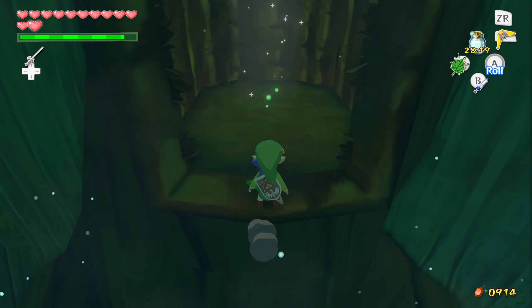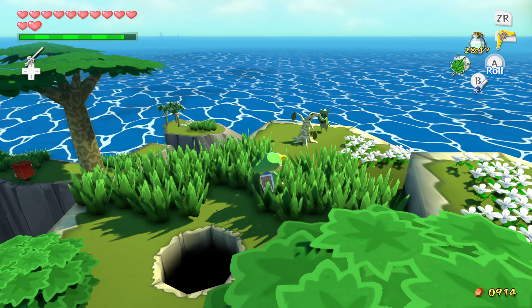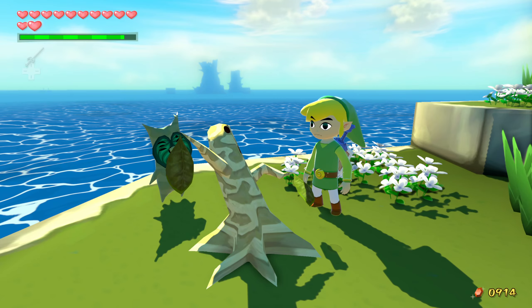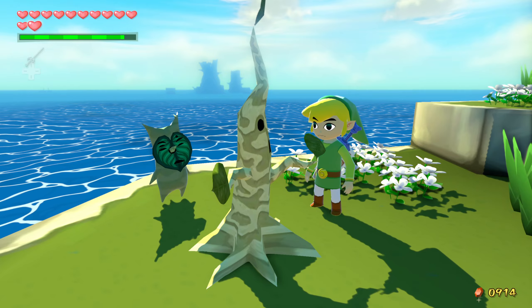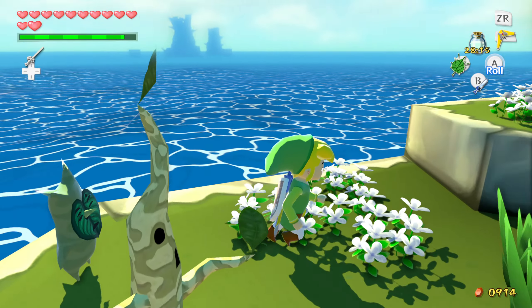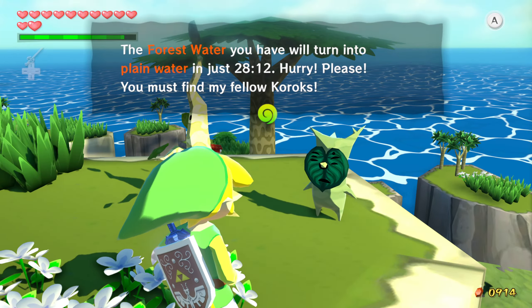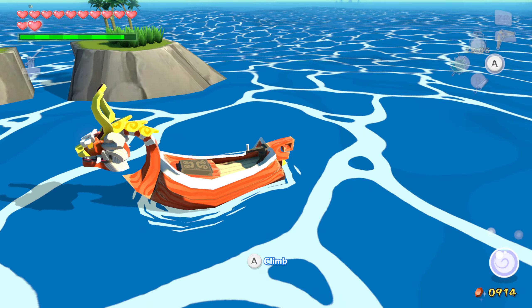We're just going to glide across and head up. You only need to talk to the Koroks — you essentially just come up here, pour some water onto the tree, let it grow, and walk away. The Koroks really don't have anything to say. If you talk to the Korok it's basically just 'thank you very much, there's seven more.' So we're just going to jump back onto the King of Red Lions and continue sailing.